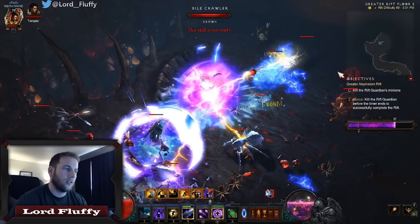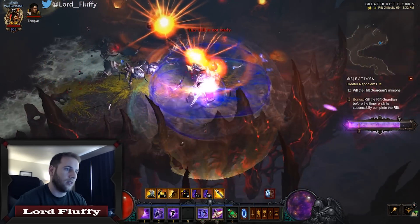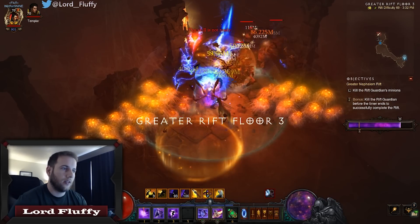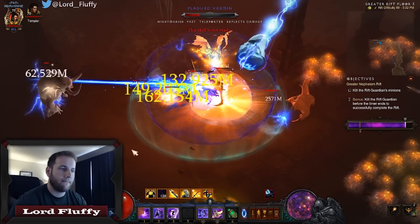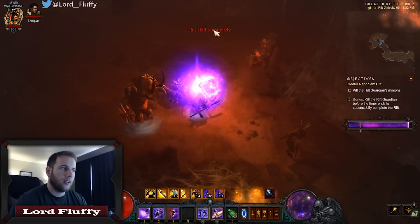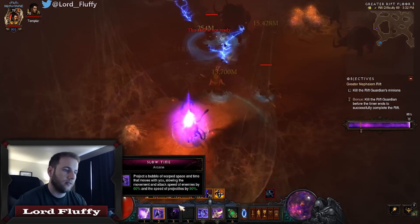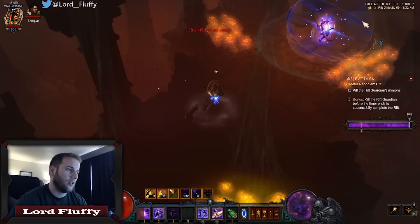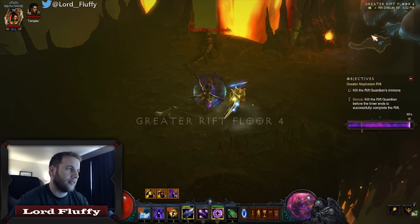Are there any elites here? There we go. He left the globe there but it's fine. Fighter caves — Power pylon, always good. Watch everything melt now. Make sure we pop Archon before we kill that elite to get the Ingeom proc. Need to find an elite though — we killed all elites apparently. One elite left on the floor, so now we're going to have to cast Static Discharge some.